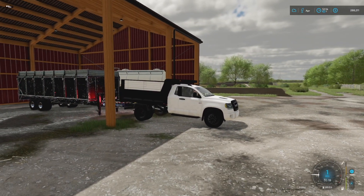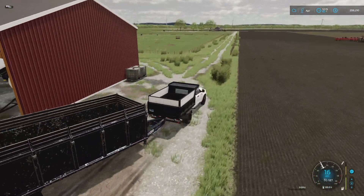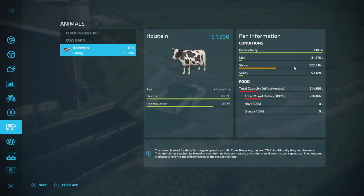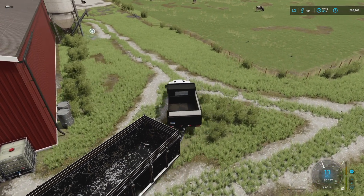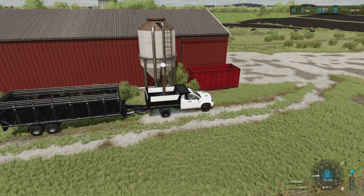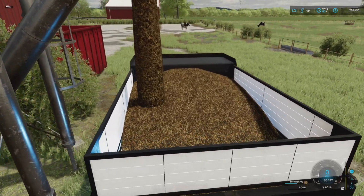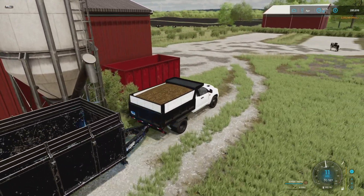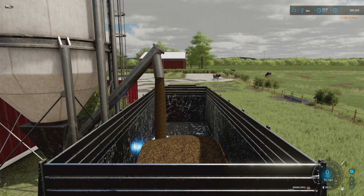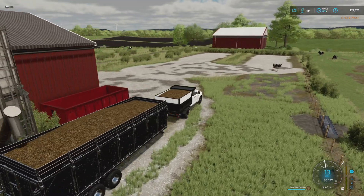I don't know exactly what we'll do yet, but eventually we need to sort something out. We've got to take care of our cattle. TMR is down, milk is okay, slurry is good. Straw is at 222,000 liters — not bad. We need to buy some TMR, so we'll head to the 82 Studios multi-filling station. It's almost too cheap — around $2,500 for 82,000 liters, or $5,700 for the 182,000-liter tank. Great price.